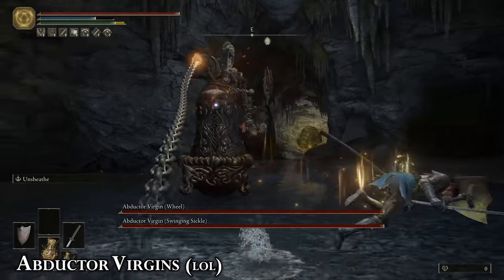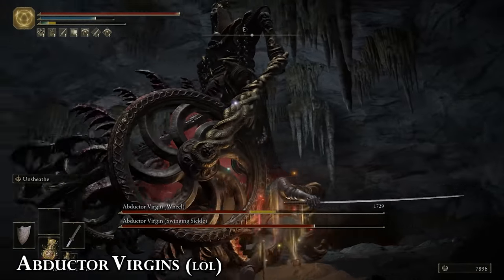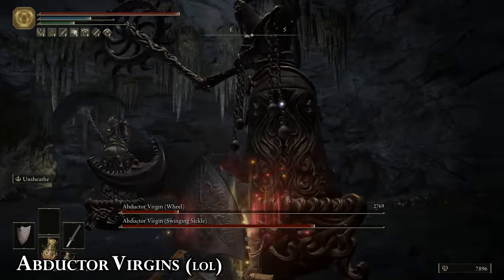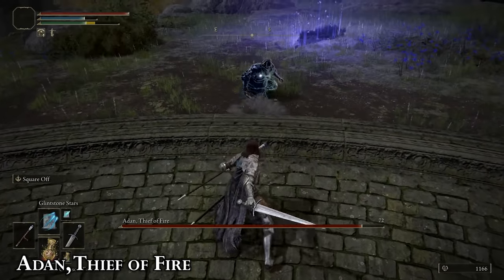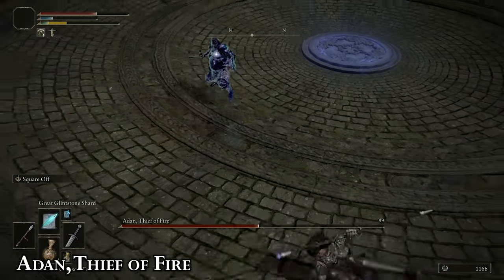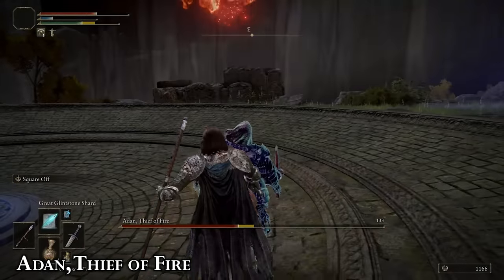Facing two of them at once can seem daunting, but they can be worn down quickly. Wait until they try to grab you and then dodge into the grab to avoid it, allowing you to wail on the open cavity for a good three or four hits. Stay close to him and you can bait him into doing melee attacks with his flail. The less pyromancy spam he dishes out, the better. Go up behind him and backstab him when he's casting Flame of the Fel God, and if you time it right, the explosion won't even damage you.